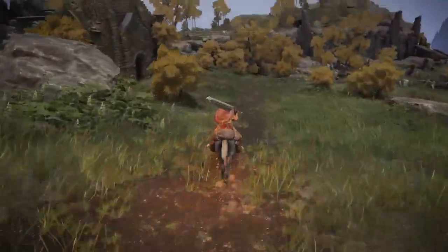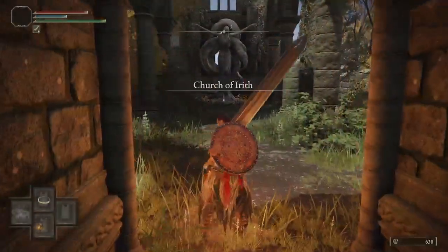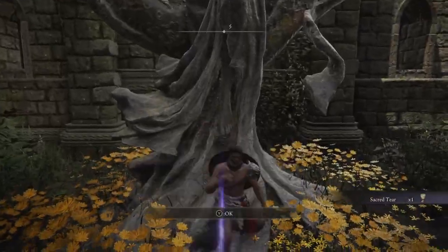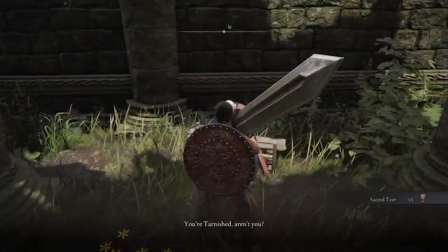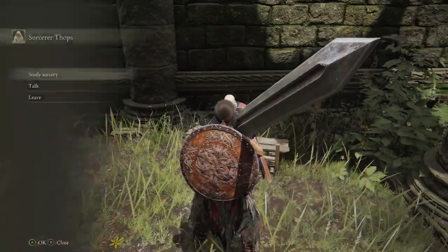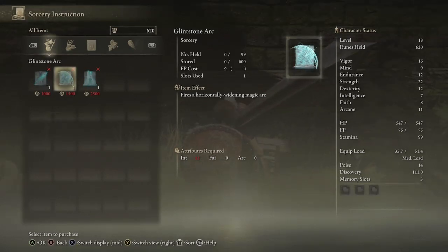So we've got some stuff to get over here. First you want to run down here and go into this church. We want to go into this church for two reasons: one, we of course want the Sacred Tear. Also we want to talk to this guy — he asks for a small donation of 10 runes and you get Thops's spells. Glintstone Pebble is what the astrologer starts with, but if you're a confessor, prisoner, or started with anything that wasn't Intellect, this is a very good spell.